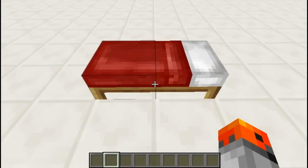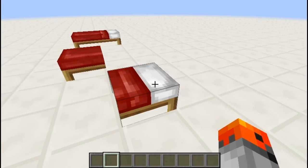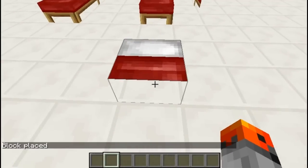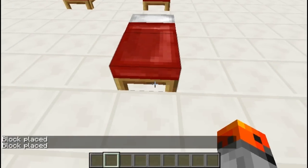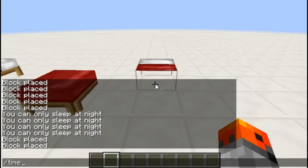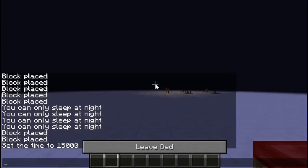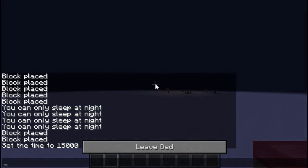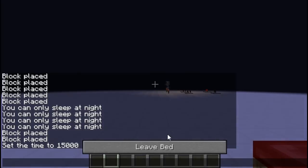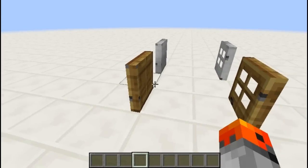This is a bat, this is one half of the bat, and this is the other half. With this simple command you can summon a half of the bat, and also with another command you can create the other half. What's cool about this is, if you set the time to night — say 15,000 — you can sleep in the half of the bat, but only in the top half. You can also use similar commands to do the same thing with doors.